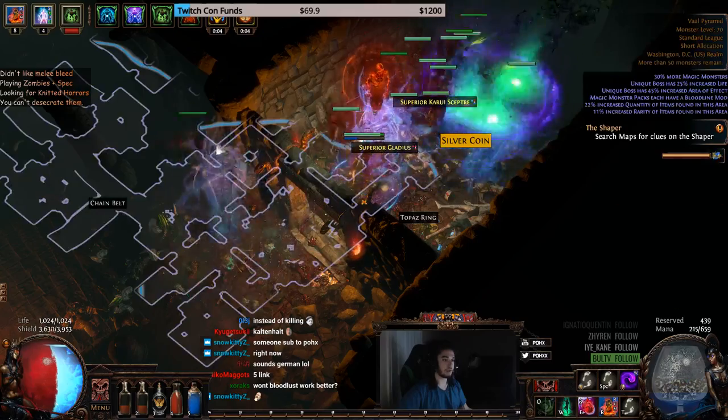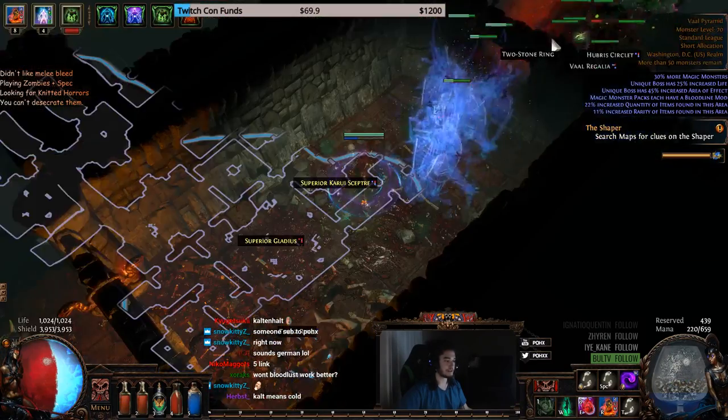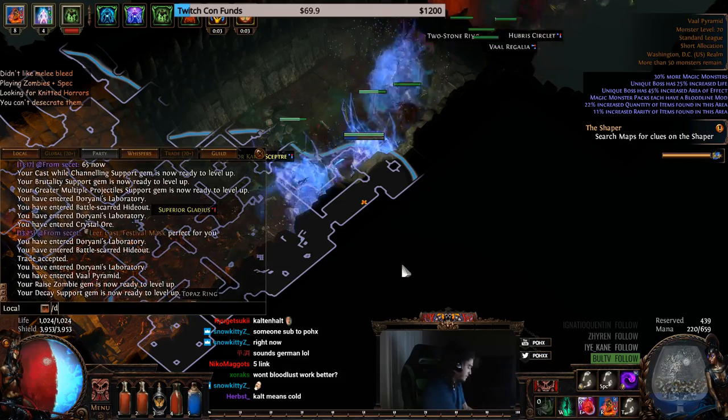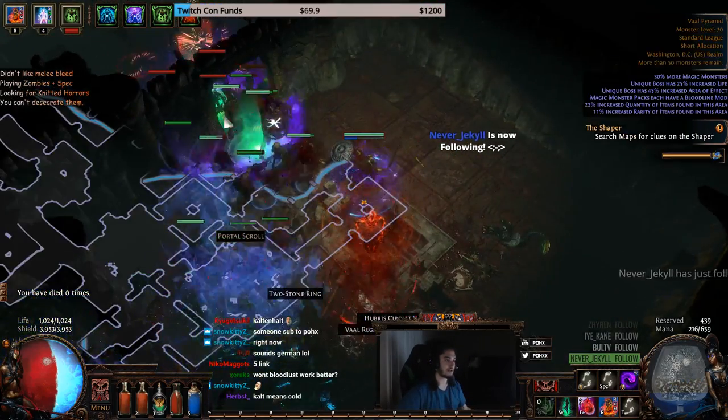I am getting absolutely destroyed by chaos damage here. My chaos resist is minus 60. How many deaths do we have? Build confirmed hardcore viable — mapping with 1K HP and minus 60 chaos res.